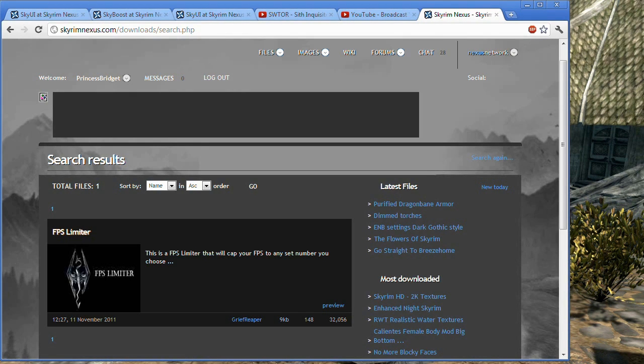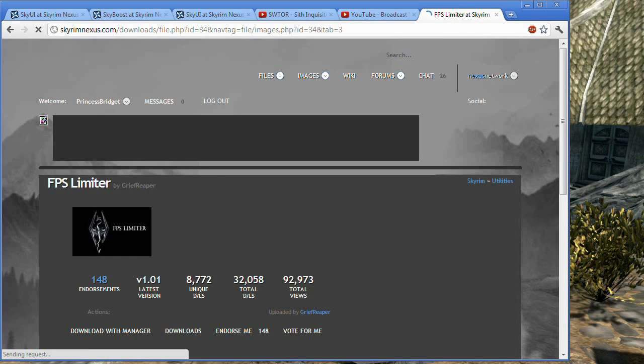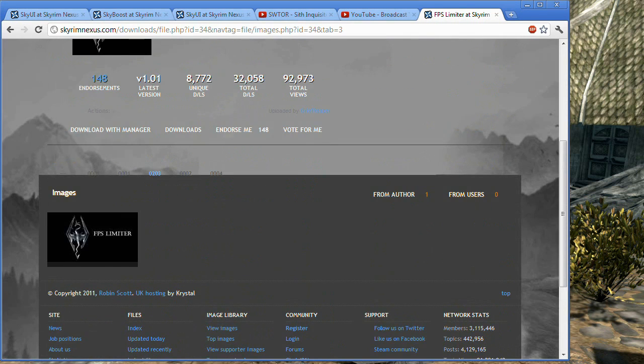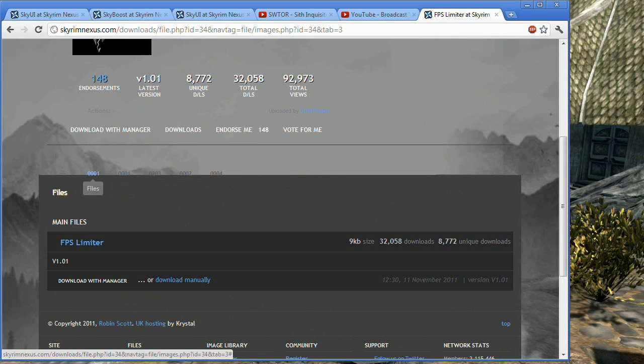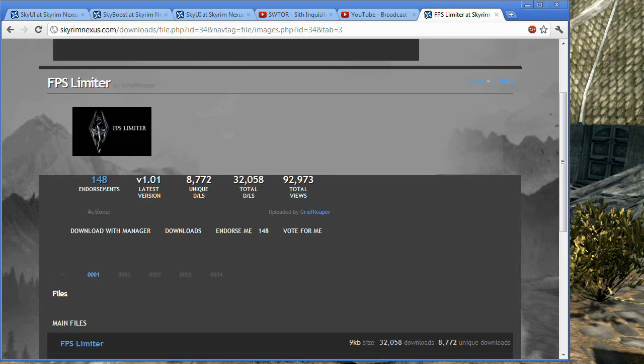Now let me go to the page. Basically, you just go to skyrimnexus.com, you search for FPS Limiter, and there you go. I don't think there's a new version — version 1.1, November 11th. This is the same version that's been out since day one.